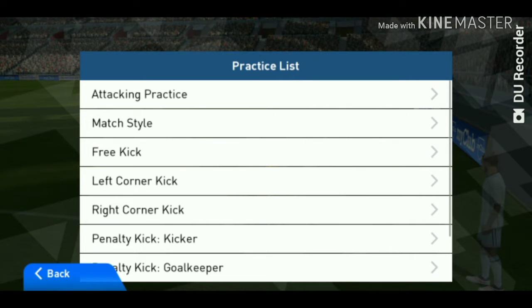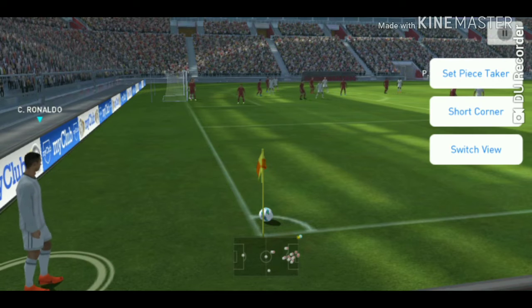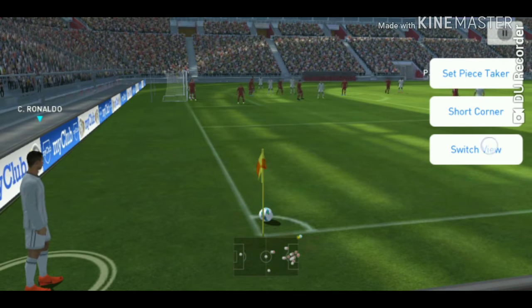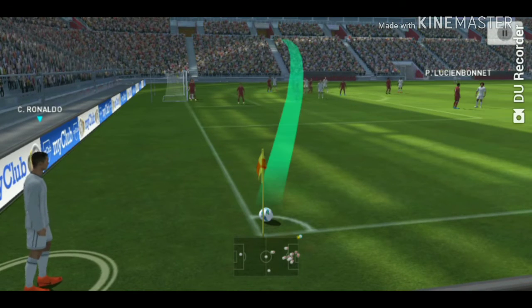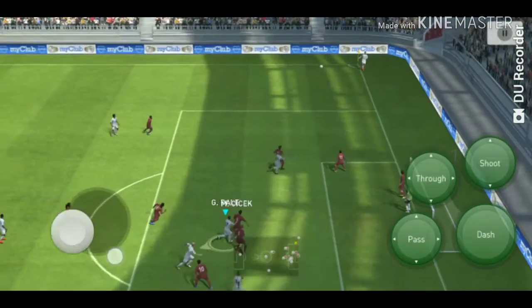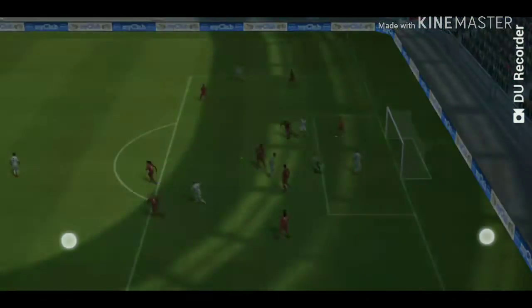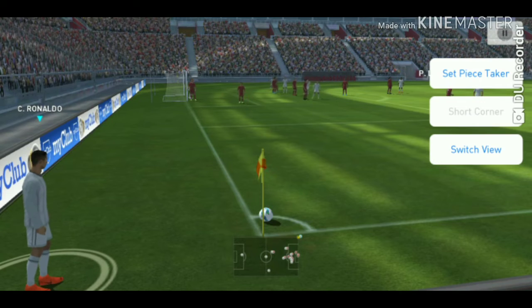Now I'll show you how to take a corner. I'll show you the left corner first. Now I'll show you how to take a corner. Most people do the corner like this — and shoot inside or whatever they do. But the right way of doing a corner, in my opinion, is like this: first tap on shot button.